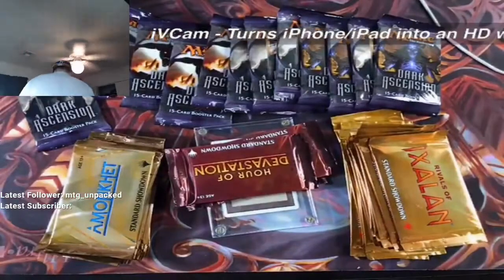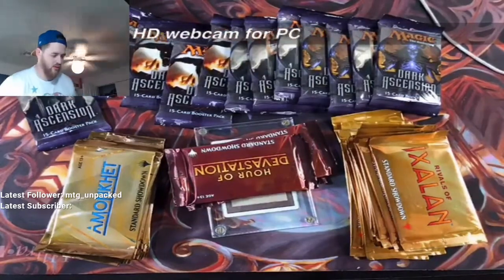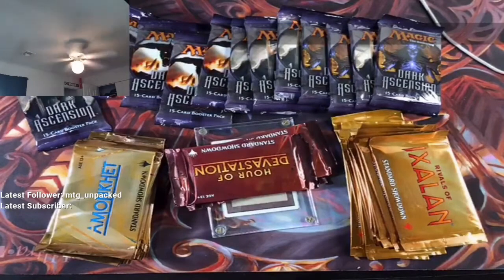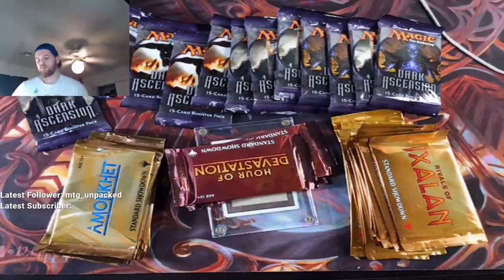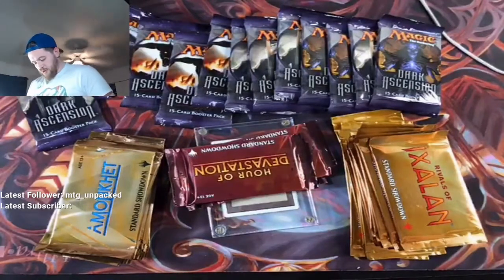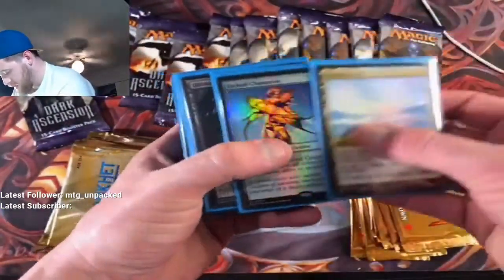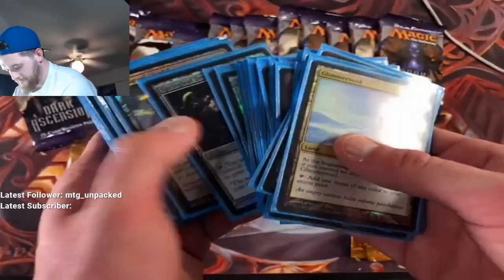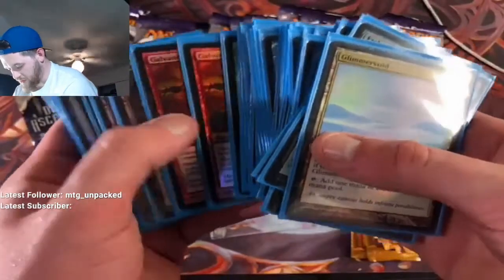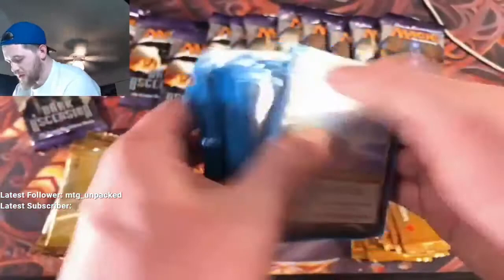We've got another package coming so that's arriving soon. If you're new, make sure you hit the follow button so you can get all the good stuff and know when we're going live. Also guys, if you know anybody interested — I am getting rid of my completely foiled-out, masterpieces-included Affinity deck with complete sideboard — except for the Ornithopters, already sold those. If interested, you can email me at dothedeeded@outlook.com.